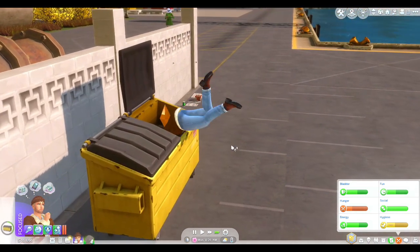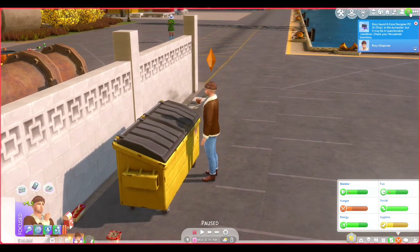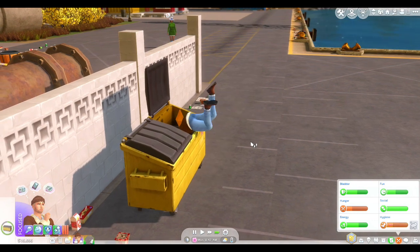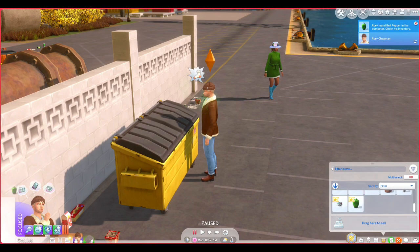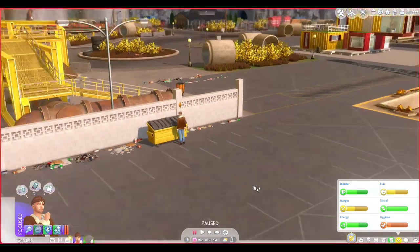Let's dive for another deal and see if we can find anything good. Oh my god, a computer! We found a computer in the dumpster. Yes! We're gonna dive for a meal as well and see if there's anything that's not completely spoiled. Ooh, a bell pepper! Let's eat that. I mean, I would never do this, but this is not real life, so it's fine.